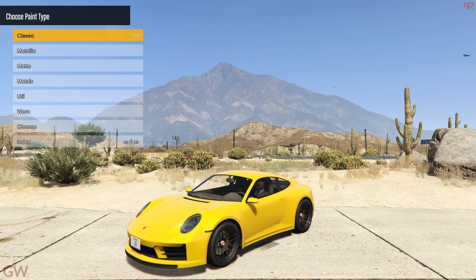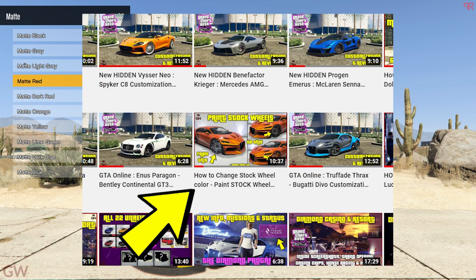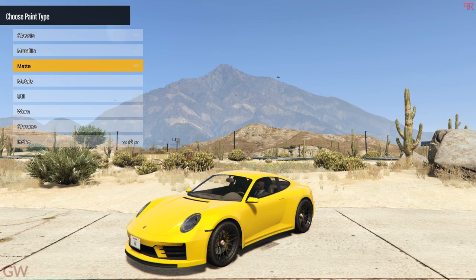Apart from that, we also get the option to change the stock wheels. This is already available in the street wheels category, or you can use the tricks from my earlier video showing how to paint the stock wheels of these DLC cars — some of them really look good. For this one, I'll just stick to the black finish.